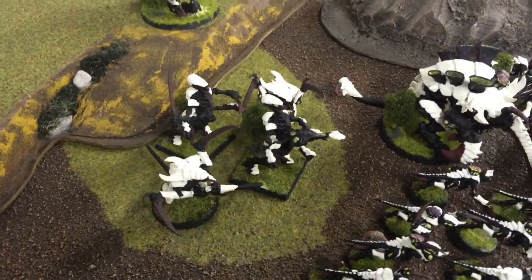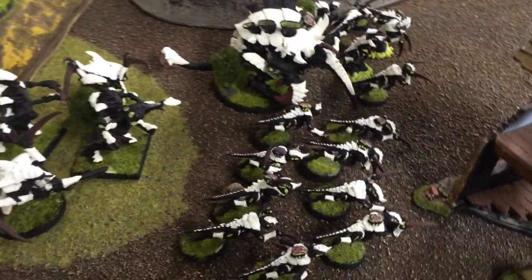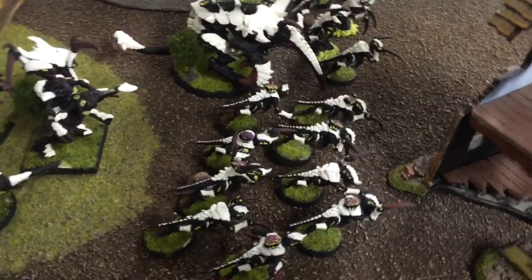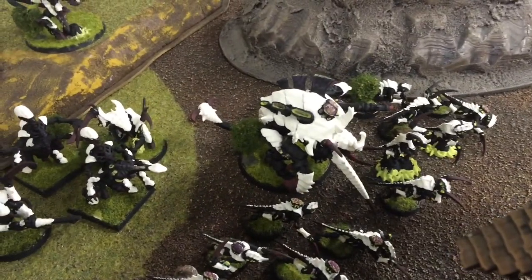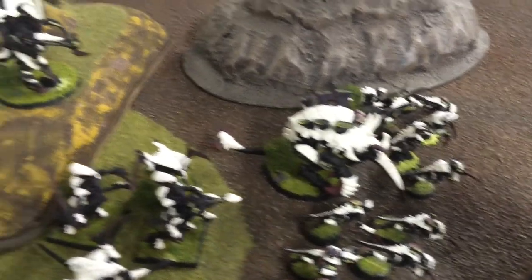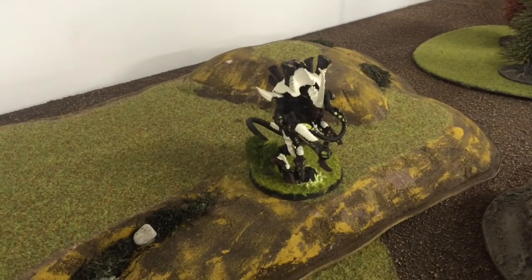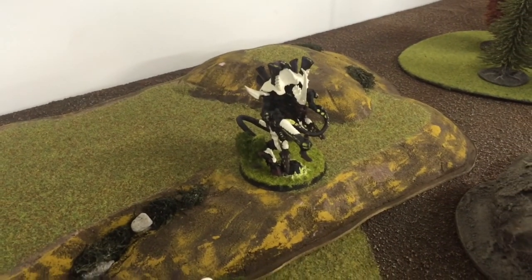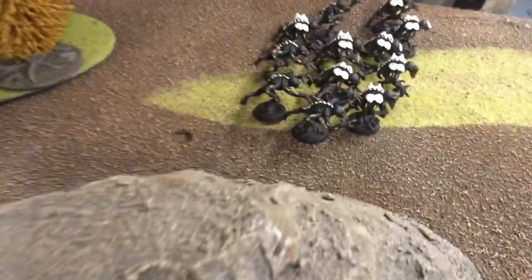We have some Hormagaunts down here to the right, and they're all set to go. They're being backed up by this massive Carnifex. Carnifexes always have me a little worried with how big they are and how much of an ouch they can cause in close combat. We have the HQ as a Hive Tyrant, set up with some Devourers and a Venom Cannon. On the far side, we had some Genestealers.